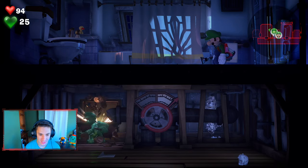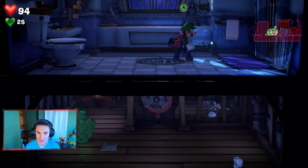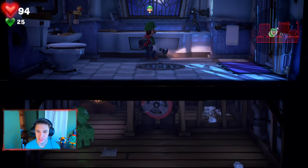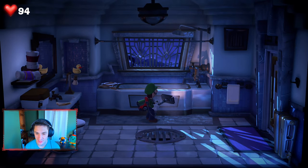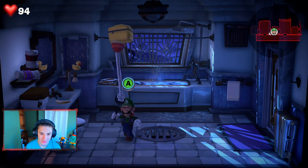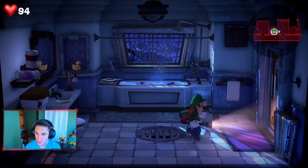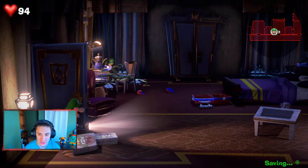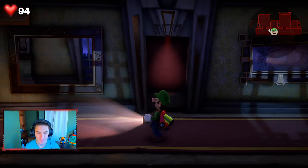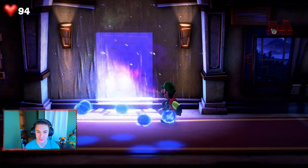We notice the shower turned on — there's something in it! We turn on the shower to reveal a little box, and inside is another gem! One more gem to go, but I'm not sure where the last one is. There should be another room at the end of the hall. Hopefully the last gem is just chilling in there, because after this we plan to head to the third floor in the next episode.